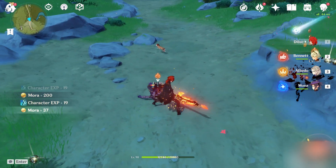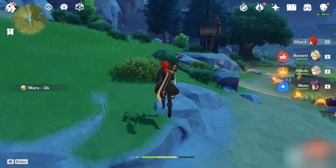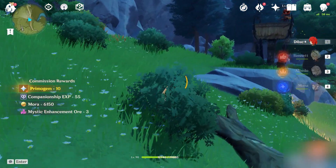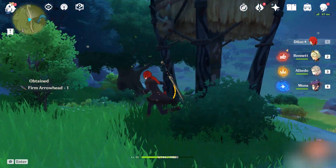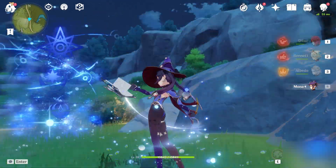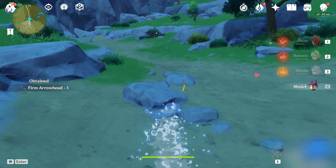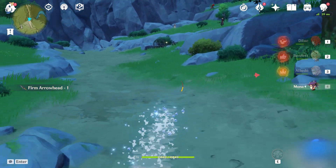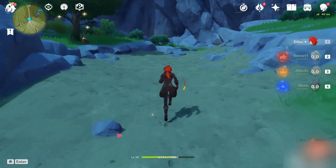Just like the controversy with Valorant's anti-cheat system, Genshin Impact used to run the software at all times when your machine is on. The anti-cheat persisted even if you uninstalled the game, leading people to suspect it had malicious use as spyware. The developers changed the way it works on September 28, 2020. Now it should properly terminate when you're not in the game, and uninstalling it will get rid of the anti-cheat as well.